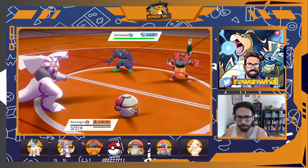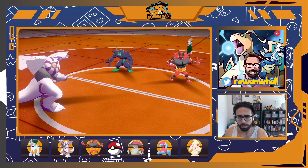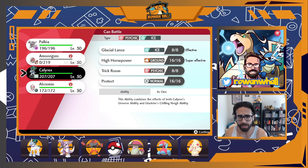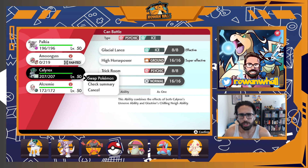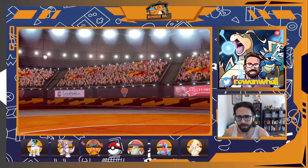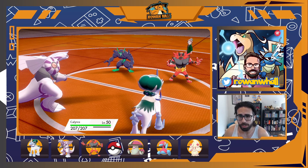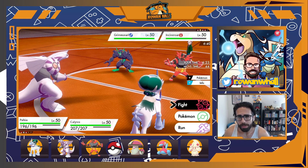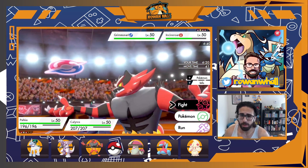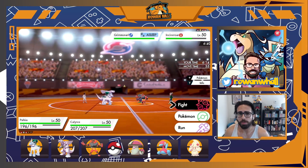Despite that unlucky burn, we're in a pretty good position. Amoonguss goes down and now we have both our big restricted attackers in against two Pokémon with very little offensive pressure, and one of them is asleep. I choose Calyrex — Alchemy is tempting for the Decorate boost, but having two attackers with one being spread is pretty big. Notably Grimmsnarl has taken no sleep turns since it swapped into the Spore, so I can use Palkia to take out Incineroar — it's still faster outside of Trick Room.